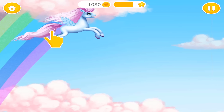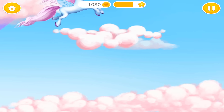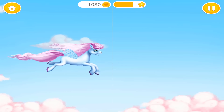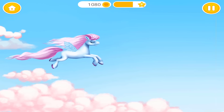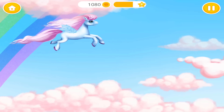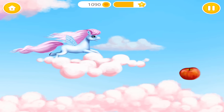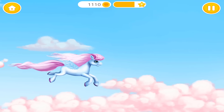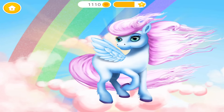Get ready for a ride. Tap and hold to go up. Release to go down. You did a great job. It's getting harder. Select apples and avoid lightning. Good job! You did it!